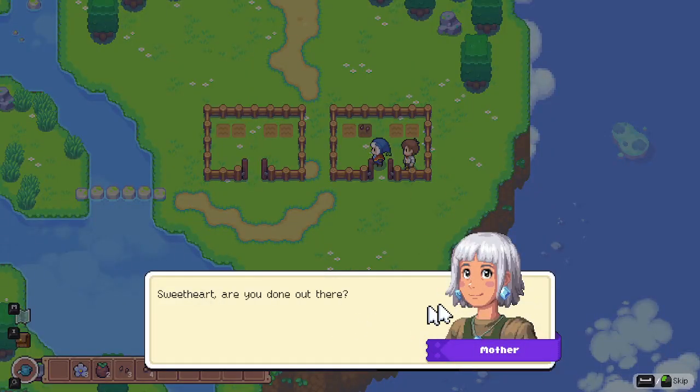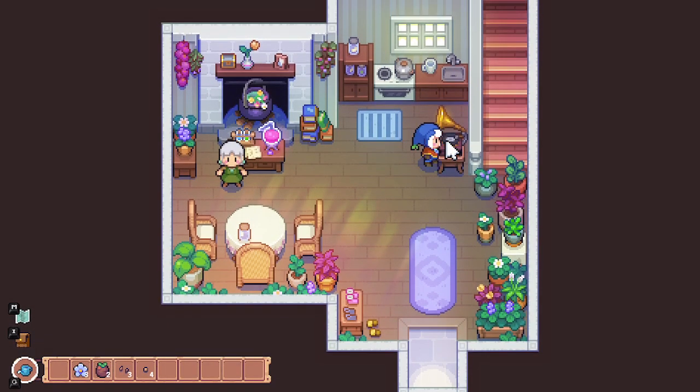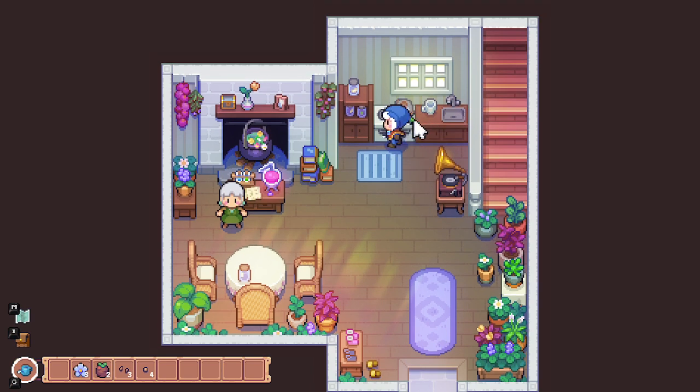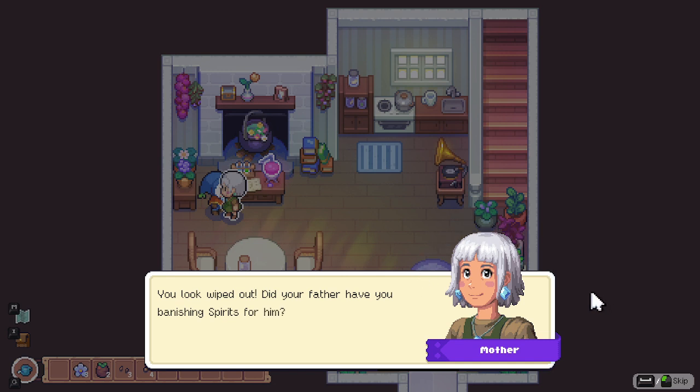Mother calls from inside: 'Sweetheart, are you done out there? Come back to the house - I have something else to give you before you go.' Commentators react: 'Oh, the mother's alive - it made it sound like the mother was dead!' Mother notices the player looks tired: 'Did your father have you banish spirits for him? Of course he did. I'll make a cup of tea, you poor thing.'